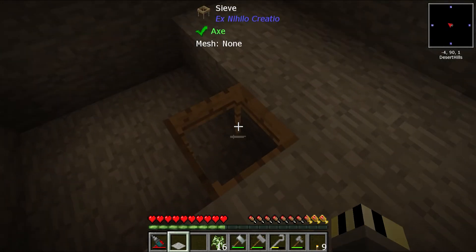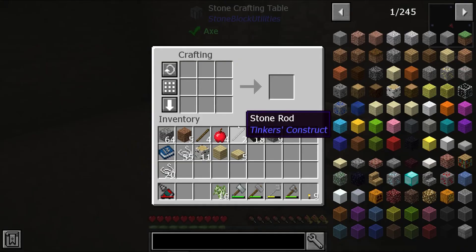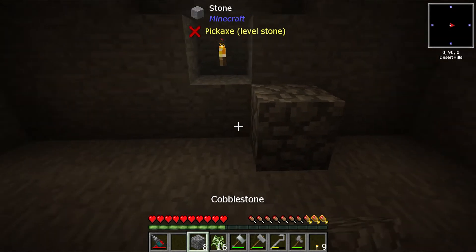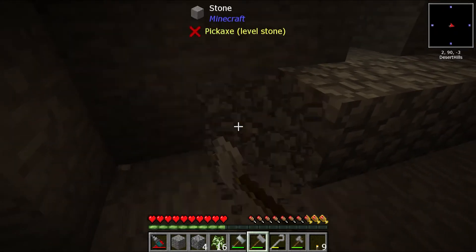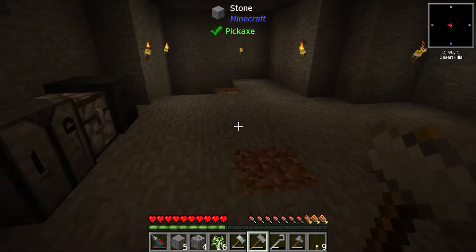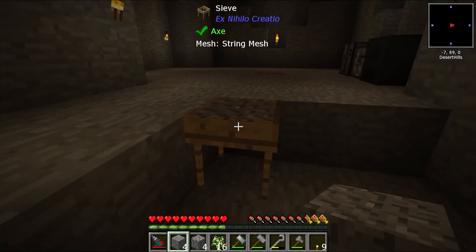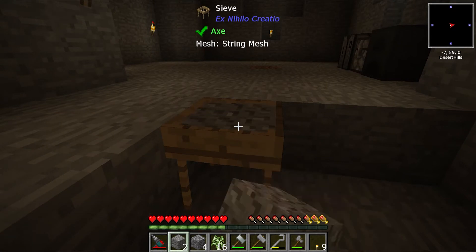Let me show you how sieving works first. We already know that if we put down some cobblestone and use the stone hammer, we get gravel. You get the gravel, you can pull it into the sieve, hold down right click, and it sieves and you get some stuff from it. Let me show you a second one to finish and see what it gives us.